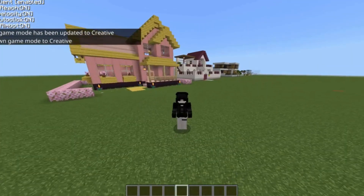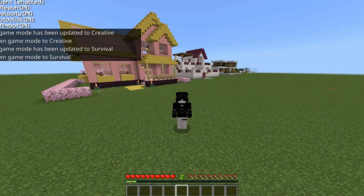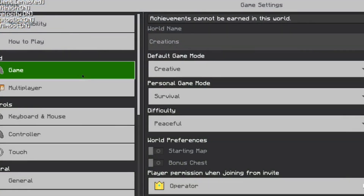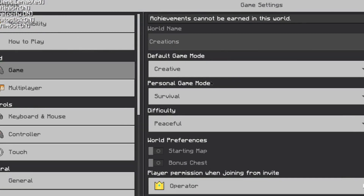You're in creative mode now — congrats! Let me change back to survival. The second way is to go to your Settings, which takes you by default to the Game section. Your personal game mode or current game mode will show as survival, as I just demonstrated.